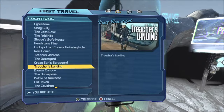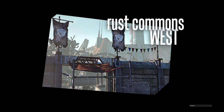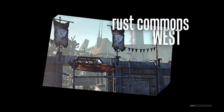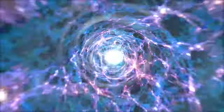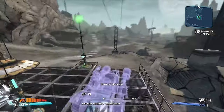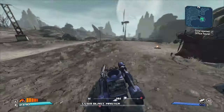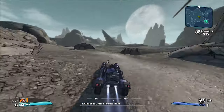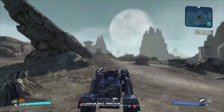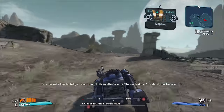The second location — you want to travel to the Underpass, which is in Rust Commons West. Turn around, grab a vehicle, and follow exactly where I'm going. This one's pretty quick and easy to get to as well. These are farmable as much as you want.